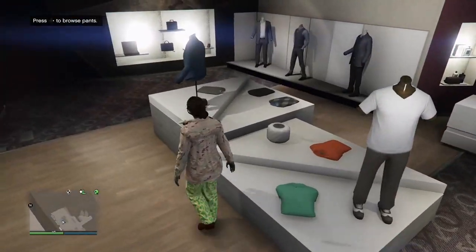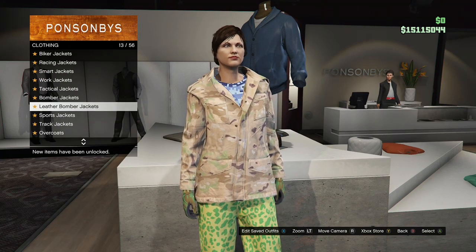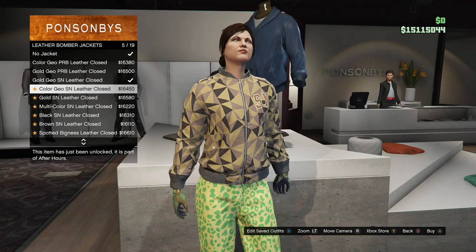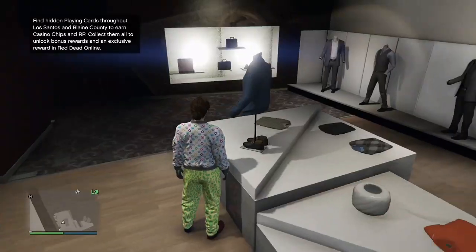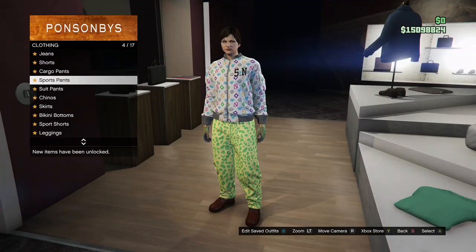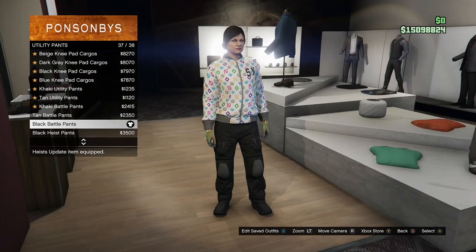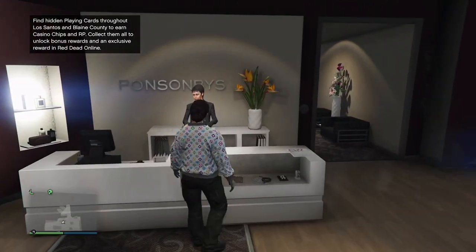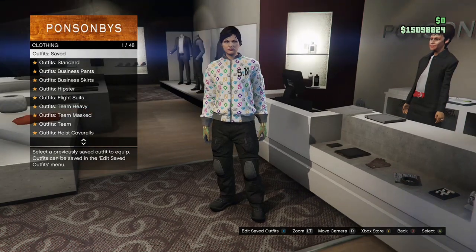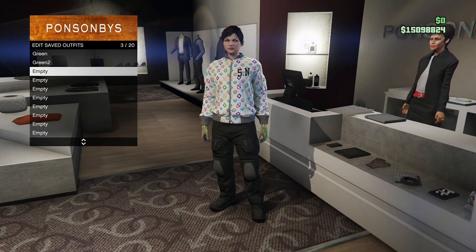For the next outfit, make your way to the top section, go to leather bomber jackets, and purchase the multi-color SN leather clothes. After that, make your way to the pants section, go to utility pants, and buy the black battle pants one more time. Come save this outfit — I'm going to name it purple because it's for the purple galaxy outfit — and save it right underneath the last outfit. You don't have to leave a space in between.